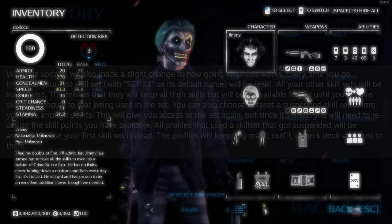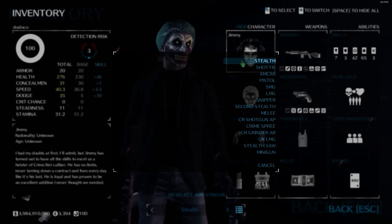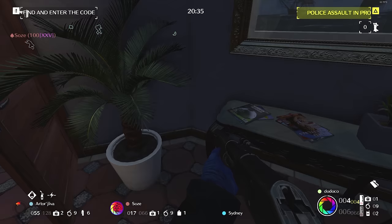The profiles will keep any mask, outfit, or perk deck that is assigned to them. That is actually a really nice change. Before, when going Infamous, you just reset all your skills and skill sets, meaning there was pretty much no point in making any until you decided to stop leveling your Infamy. With this, only your first set will be reset, and the rest of the sets will just be waiting for you when you reach the appropriate skill level. Would this have been nice when I was leveling up Infamy? Hell yeah. It's really late, but better late than never, I suppose.